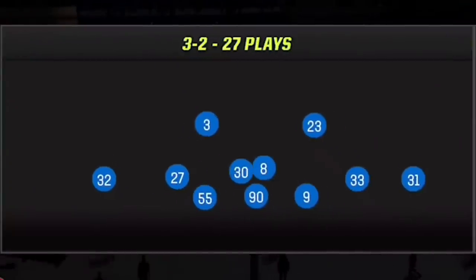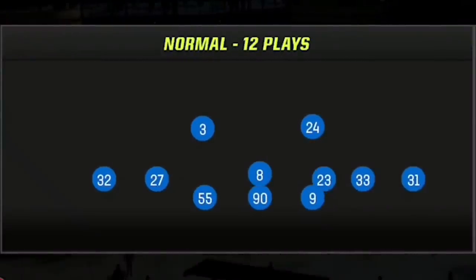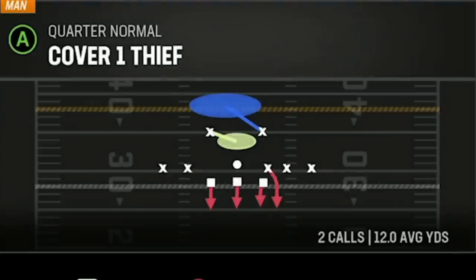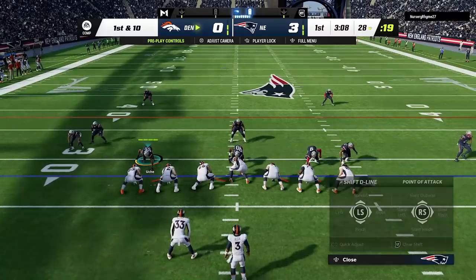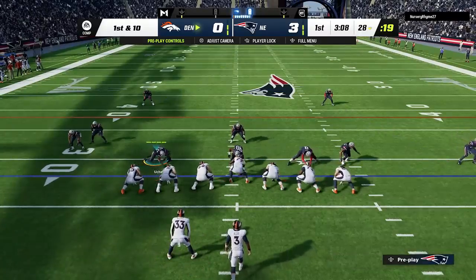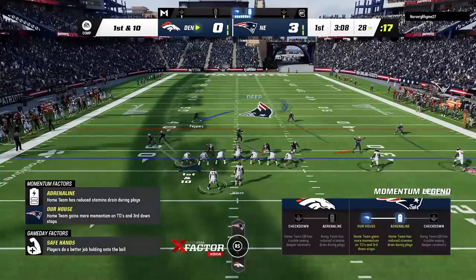On defense today I'm using two different plays — both cover one man defenses out of the quarter normal formation. My base pass defense is the cover one thief, and for run defense and blitzing I'm using the DB strike one. To set up the run defense for either play, you just pinch the defensive line to close up the gaps, which is D-pad left and down.